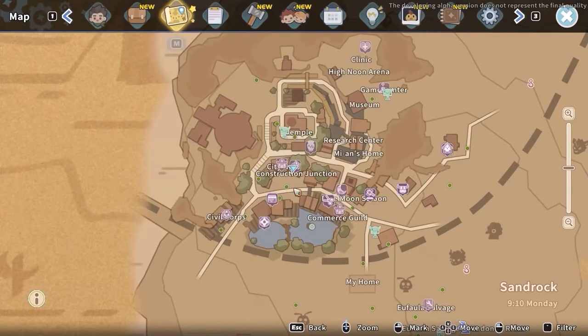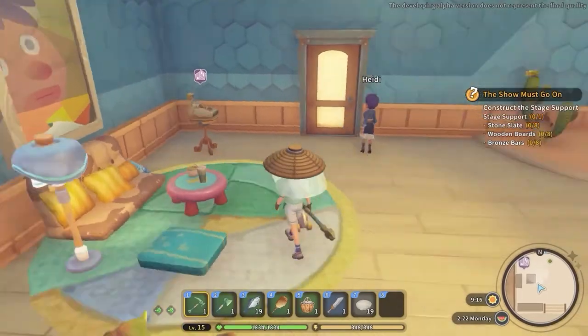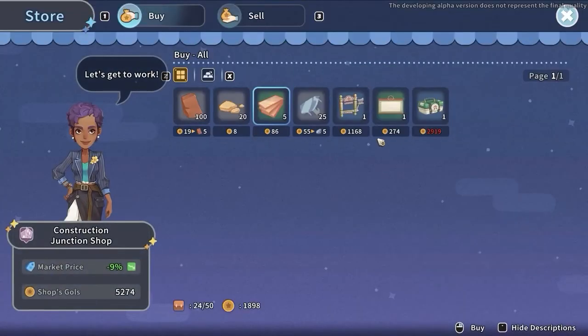For the last stone location, move to the central part of the city and visit the Construction Junction shop. Immediately after entering, you will find the cash desk on the right side, where similarly you can buy up to 100 stones each day.